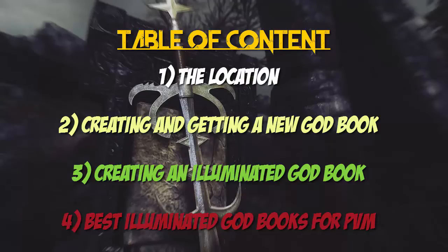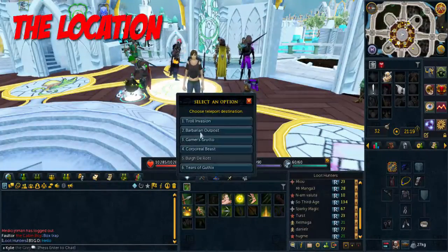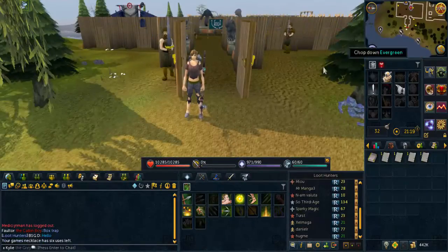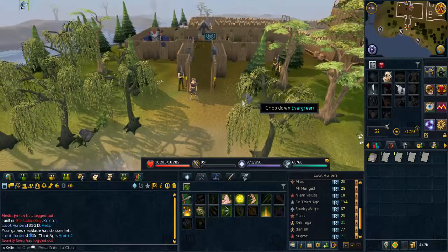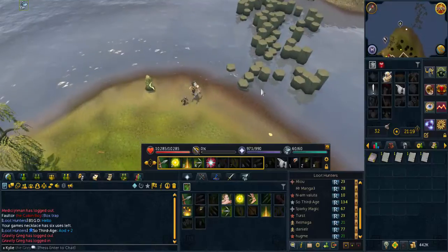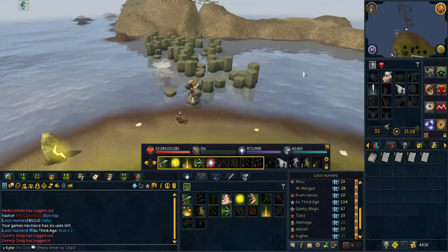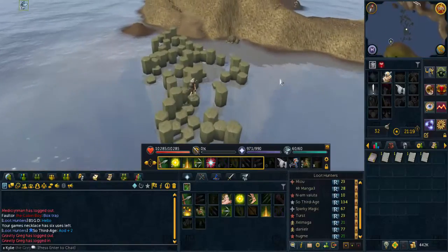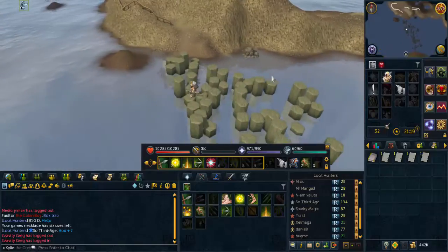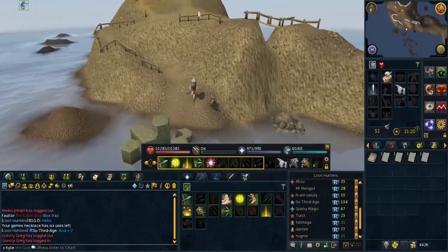It's time to talk about the location. Teleport via the games necklace to the Barbarian Outpost, as you can see on the screen, and walk north from where you are until you reach the stepping stones. Jump on them until you reach the other side and you will reach the lighthouse, where you can obtain your god books for your PVM sessions.